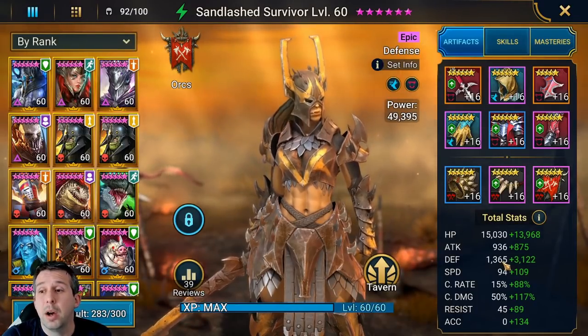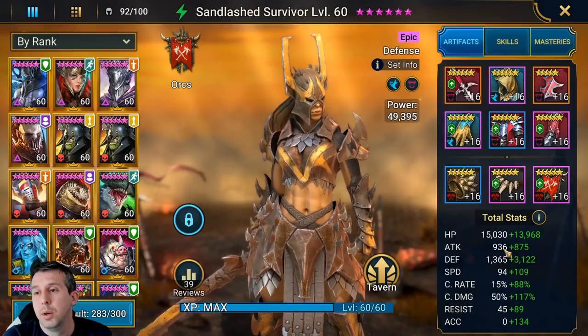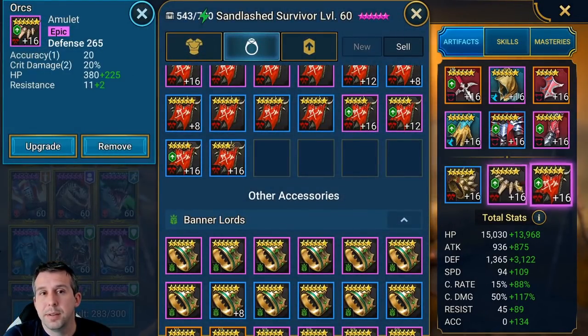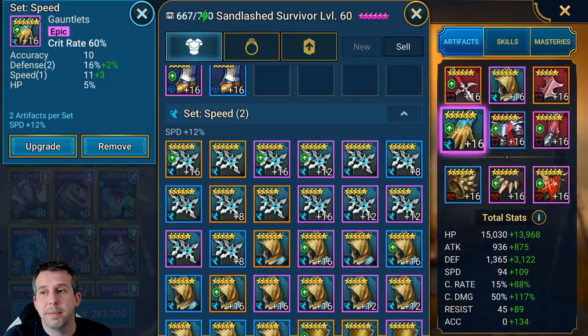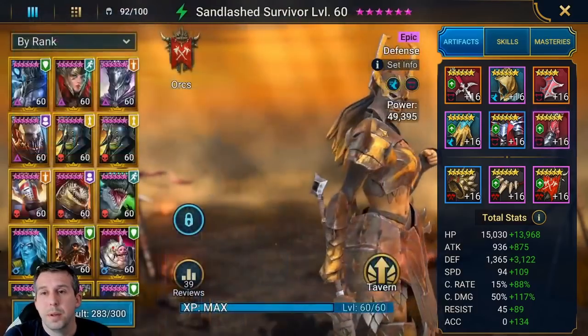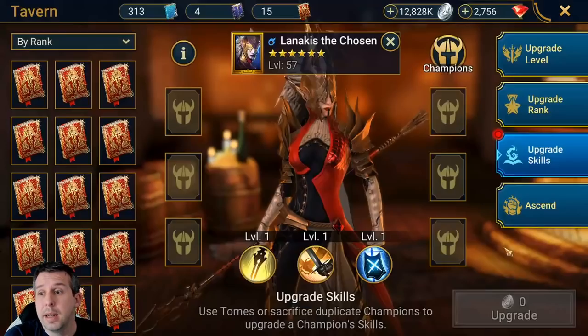Her base defense is very high — really good for an epic — which means you've got a lot to build on. I've been able to go defense, defense, defense here. I've got decent crit by putting defense into the amulet, which means I can put crit rate gloves on her so she hits hard right through. Let's get into some content — clan boss first I think.